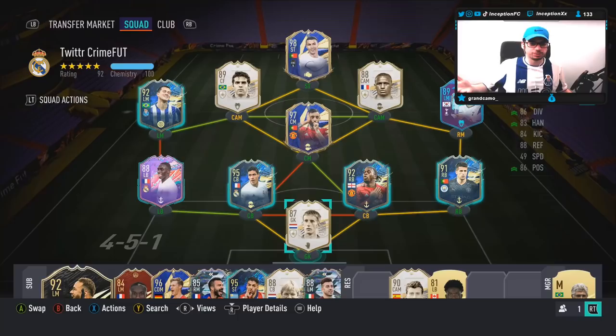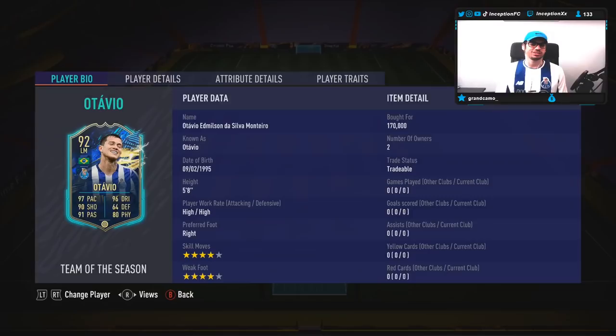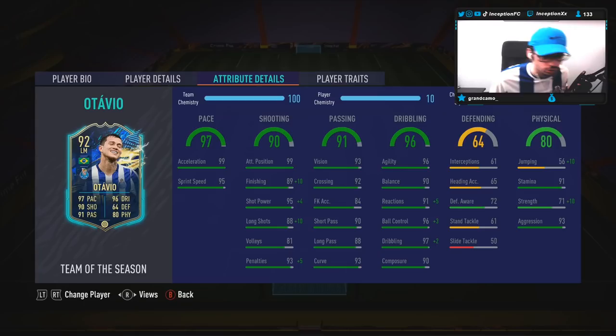Hey guys, what's going on? It's Inception here and welcome to another video. Look at that, man — I just randomly switched shirts, I don't know where it came from, but we move. Ladies and gentlemen, we're gonna be taking a look at the new TOTS Otavio card. This card is a five-foot-eight player with high-high work rates, right-footed, four-star skills with a four-star weak foot. And 91 stamina — let's get it.